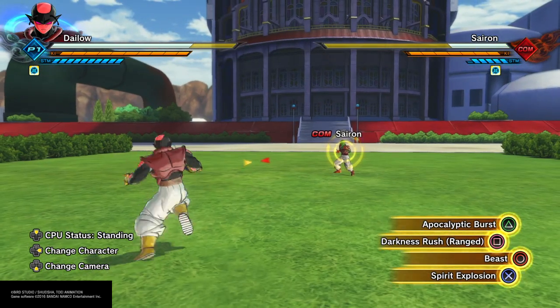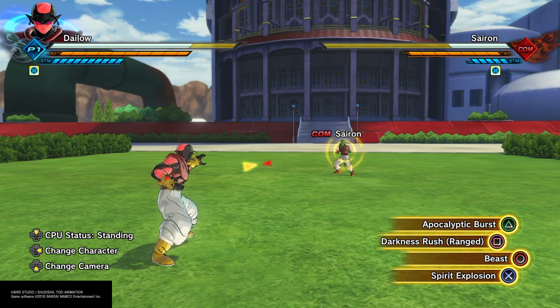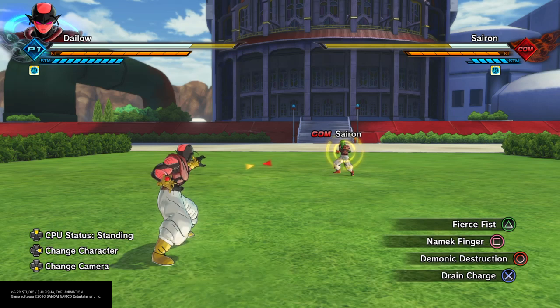You can use this as a very heavy-hitting strike-grappler mix: a strike ultimate in the form of Apocalyptic Burst which does pretty good damage and becomes unblockable, combined with Darkness Rush for an unblockable grab, then Demonic Destruction as a secondary grab of your choice — along with key charge, or whichever grab drains stamina, or Dynamic Finger for Namekians, as well as Fierce Fist.